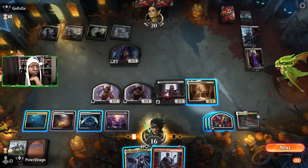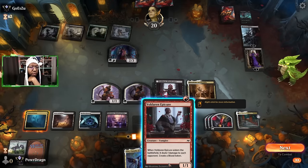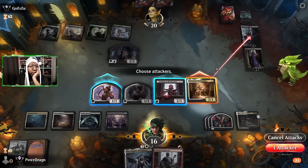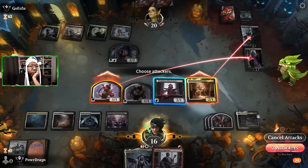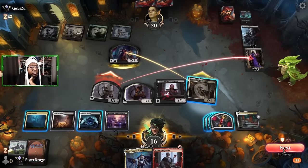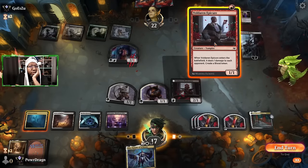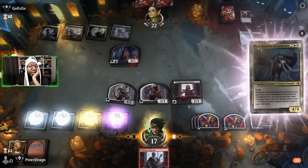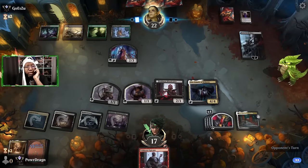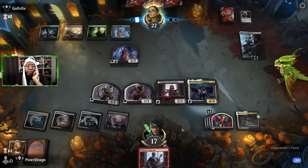How do we feel about that? This deals one to each opponent, not to Planeswalkers. So we send this into Sorin, this into Liliana, and let them decide how they want to deal with the rest. I meant to sacrifice the blood tokens so I could kill the lifelinker — I misclicked, had my finger over the thing and clicked when I didn't mean to. That sucked. Oh well, did it to myself — gotta play out of it now. Good news: Edgar's coming back next turn.